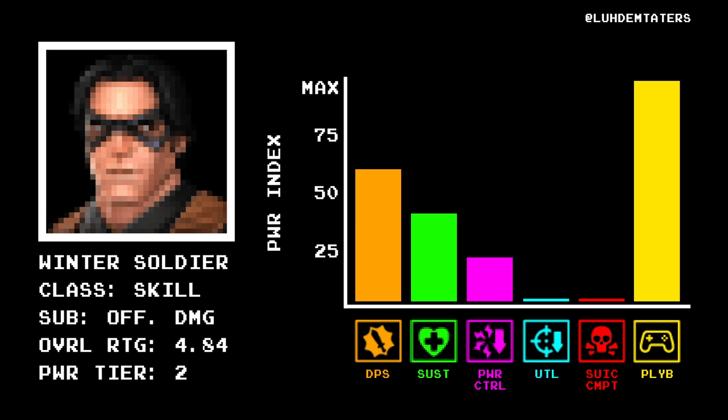Winter Soldier is a true OG, one of the 25 inaugural champs of MCOC's launch. With that comes delicious simplicity. His damage is an even 6 on account of bleeds from his specials, plus his random fury buff activation which boosts his attack by 50% for 7 seconds — once in every 9 landed hits on average. Sustainability is below the median, playability an automatic 5, and he gets a point in power control because he can drain up to 27% max power at a 15% chance on critical hits. But his natural crit rate is only 23%, so his odds to power drain without any mastery enhancements or synergies is less than 1 in 25 total hits. 4.84 — same as his buddy Falcon.